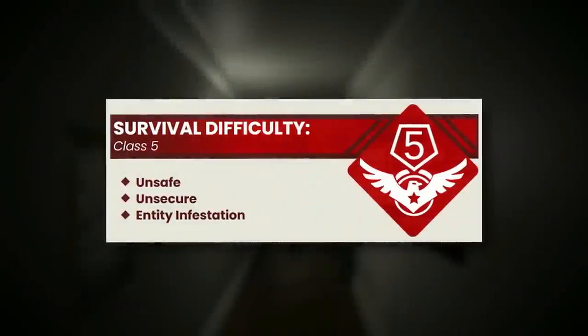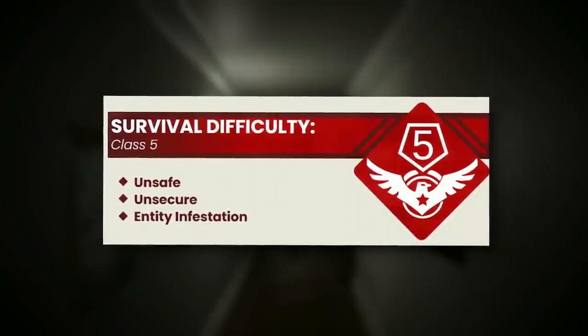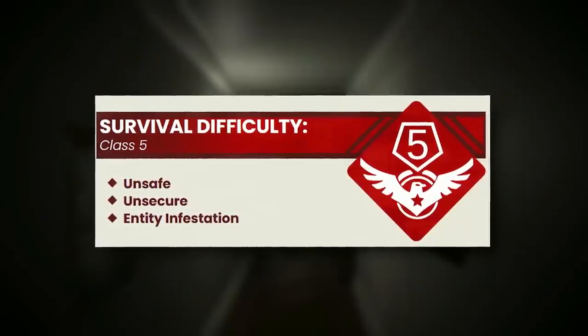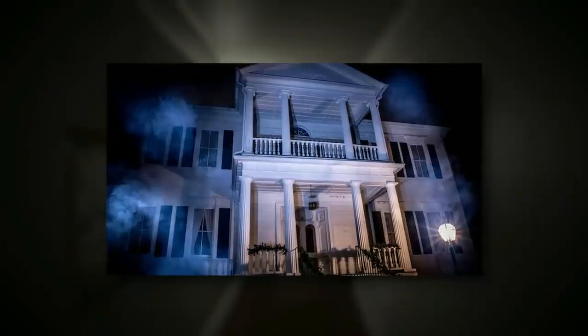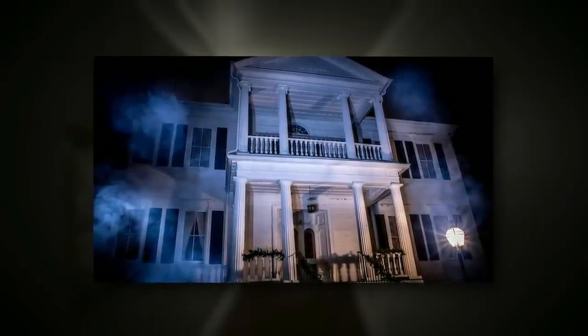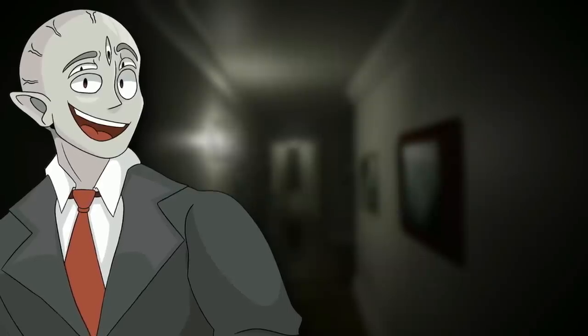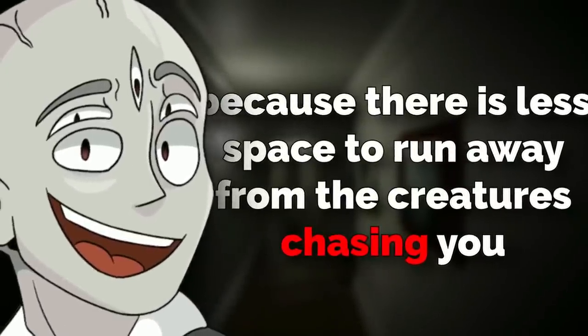Level 26 is classified as a Class 5 difficulty and is very unsafe, mainly due to there being some environmental changes and a ton of creatures chasing you. The level itself looks like a huge, but not infinite, urban household. And that's one of the reasons it's so dangerous — because there's less space to run away from the creatures chasing you.